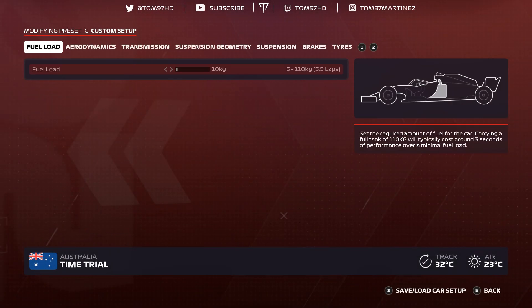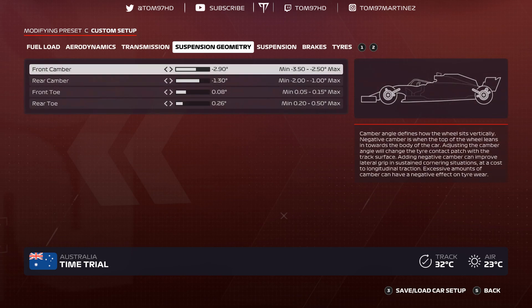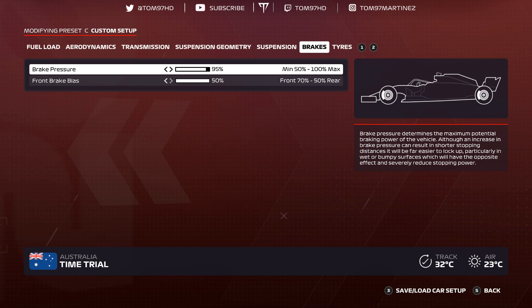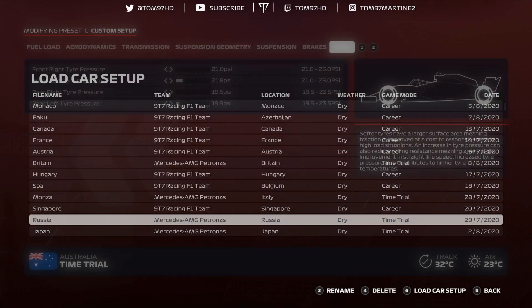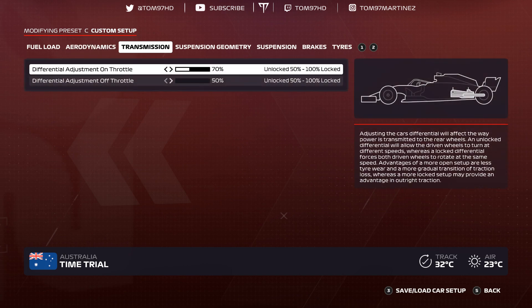Singapore. Aerodynamics 6-9 — not as high as you might think but there are a couple of straights you need to be competitive on. Transmission 50-50, suspension geometry negative 2.90 negative 1.30, 0-0-8-0-2-6, suspension 1-3-6-8-1-4, brakes 95-50. Tire pressures are very low: 21.0, 21.8, 19.5, 19.9 — Singapore is a circuit where tires overheat like crazy.